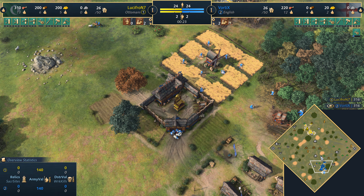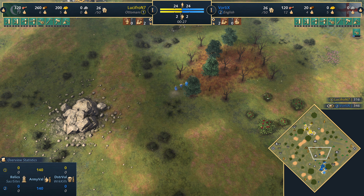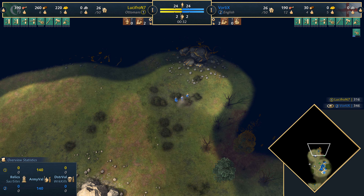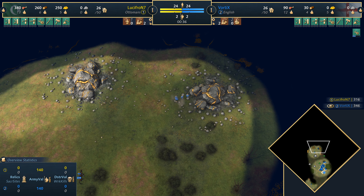Welcome everyone to Regions in the Empire Wars game mode. Wait a minute — what's happening on the mini-map? Take a look: villagers heading forward. It's gonna be a snazzy, interesting opening for the English, sending three villagers probably to get some outposts on the field.